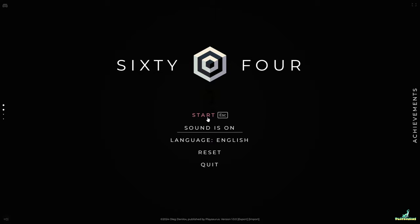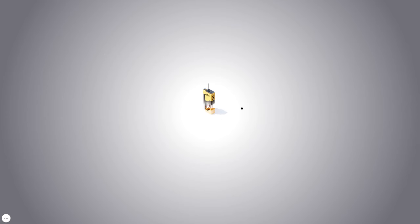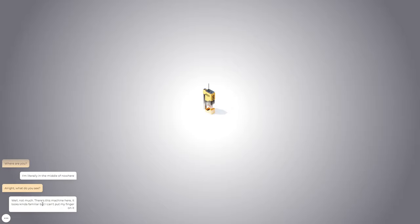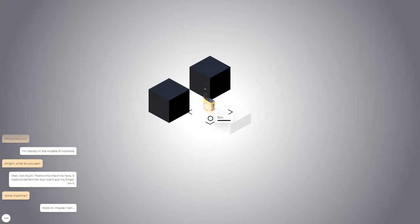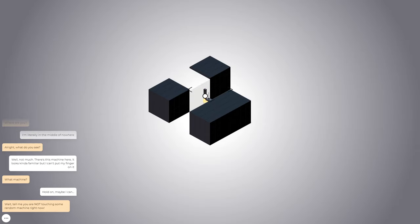I think we might as well get started. I'm literally in the middle of nowhere. I've got a computer box, A01, not much. There's this machine here, it looks kind of familiar but I can't put my finger on it. If you hold it down it cranks — I like that. We're farming something, we're harvesting. We're making cubes.